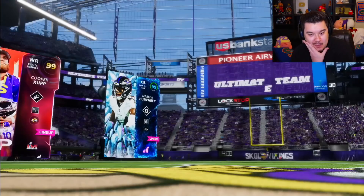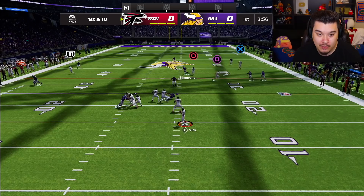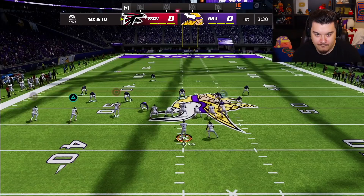Alright guys, we're hopping into a game. Cooper Cup, Deion, Ronnie Lott — top three, hoping for big things from Michael Vick. We get the ball to start things off. What is he doing? He's dropping everyone back. That's what we're gonna deal with in this game. Go field. I don't know what he's doing with his user, but I'll take that — just hold that block a little bit longer. First down though.